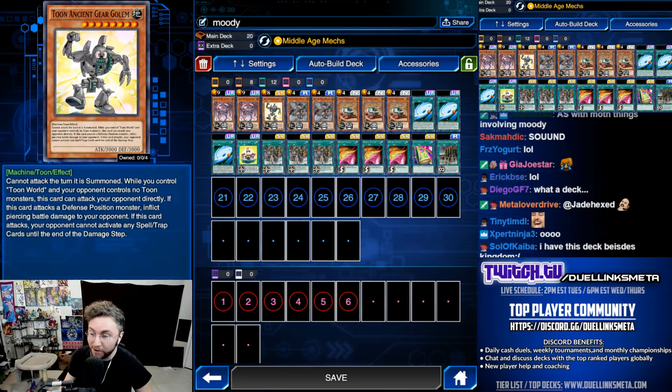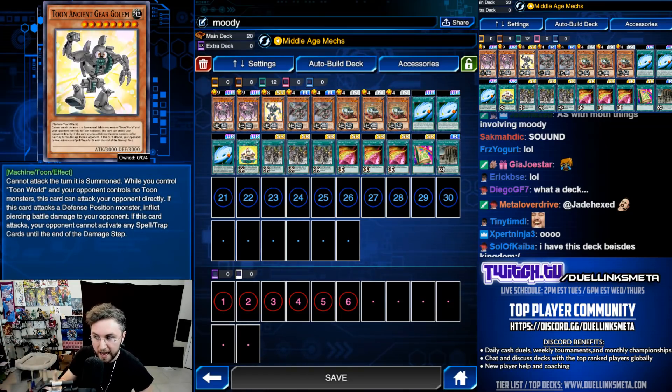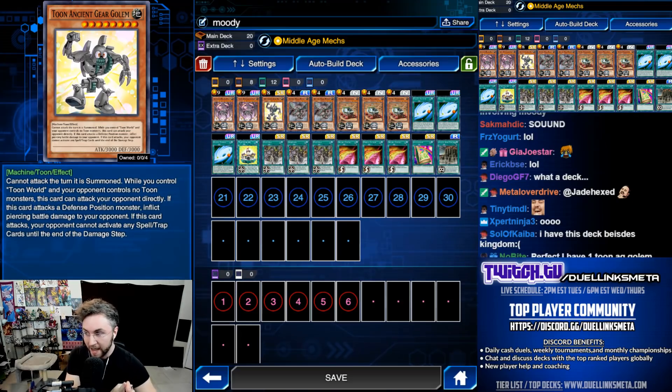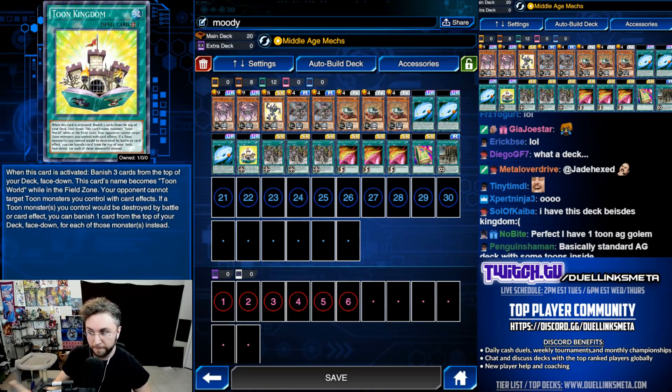But Toon Ancient Gear Golem can attack directly if we have a Toon World on the field, which would be our Toon Kingdom. Not only can it attack directly, but it also cannot be destroyed and cannot be targeted when we have a Toon Kingdom on the field.